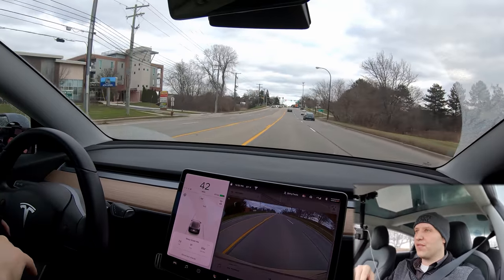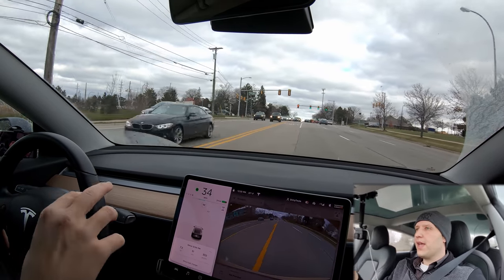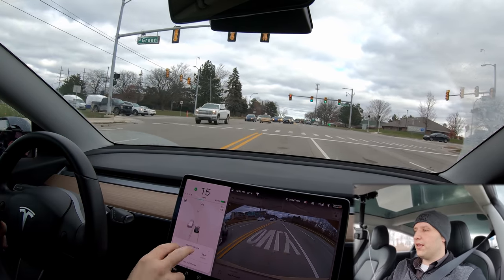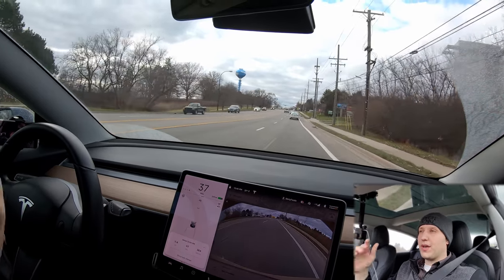I didn't see a stop sign image and couldn't read the text. In the stoplight version, it actually puts a little red light icon — it shows the pedals, the brake pedal in red, and says take over immediately. I'm going to try to find some other stop signs because I just can't get it to work.